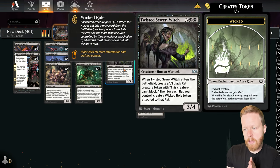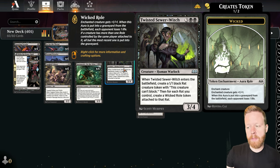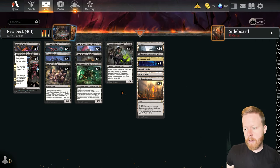Twisted Sewer Witch — this card isn't Grey Merchant of Asphodel, but it can certainly feel like it some games. Five mana 3/4, comes into play, makes a rat, and then puts a Wicked Role token on all your rats. Wicked Role being plus one plus one, and when it dies, they lose one life. There are many games where you have them at a low life total, you drop this down, all your rats get pumped, and they can't block without getting drained out by the role damage.